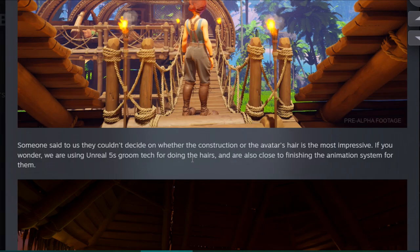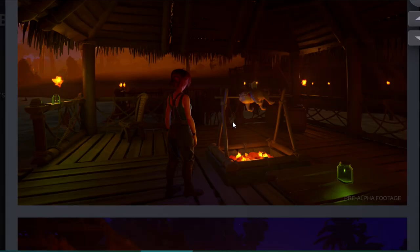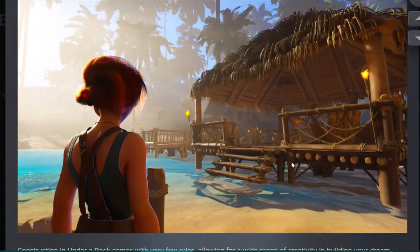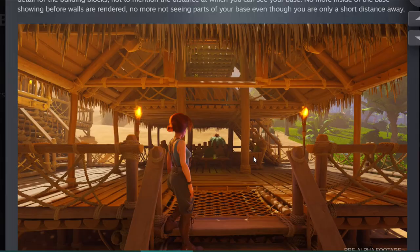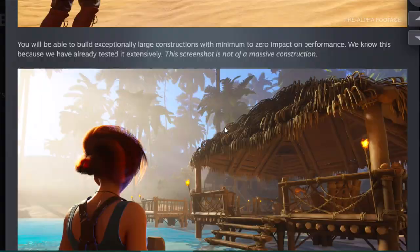They're using Unreal Engine 5's Groom tech for doing hair, and the character models are nice. What I like about this picture is something being cooked, and there are lots of little decorative pieces — a little jar of water on a table, some barrels, a chair. There are also some sort of day-glow lights, and the build pieces are nice. They've got that sort of castaway feel with a mix of bamboo and wood — pretty much tiki beach hut vibes. You can see sofas, chairs, and quite an ornate bed too.